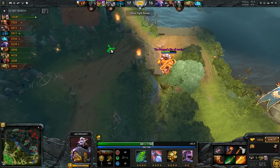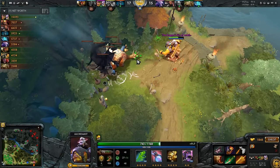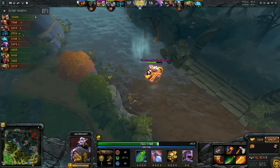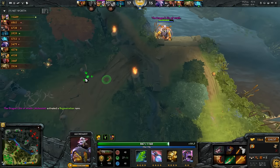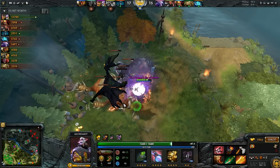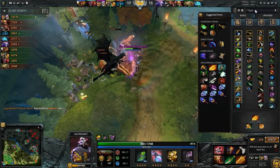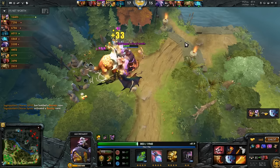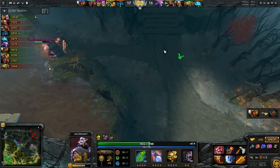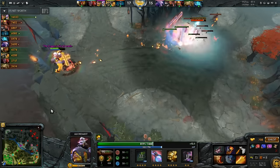Once Alchemist gets Radiance and Manta it just becomes incredibly difficult for the enemy team. You pretty much have to go late game and try to get six-slotted on heroes like LC or Storm Spirit, then stall the game to a point where his six slots aren't as useful — but even then you can give people Aghanims Scepters, which extends Alchemist's usefulness, and he can eat a Moonshard. He pops his Manta straight away once he gets around mid, and he's going right into Octarine Core in his quick buy.